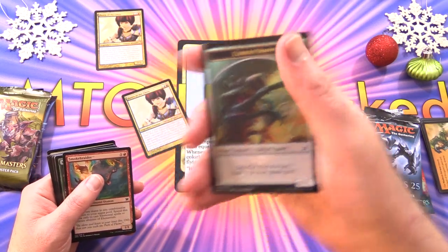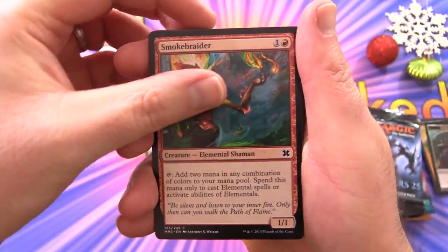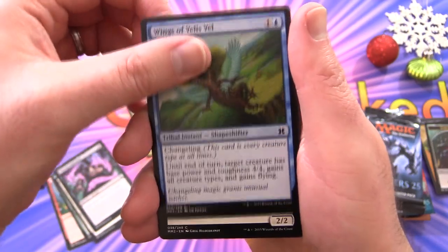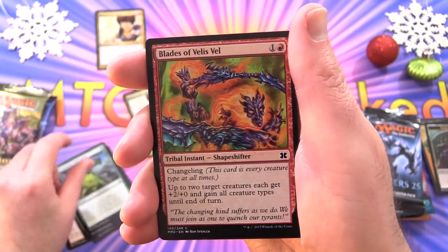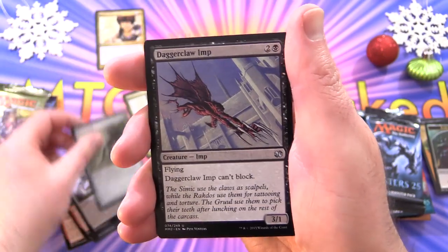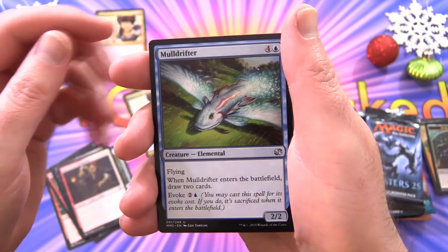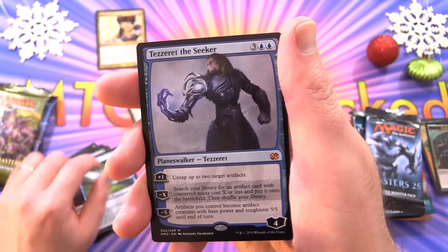We've got an Eldrazi Spawn token here. Let's get into it. We've got Smoke Braider, Matka Rioters, Conclave Phalanx, Walking Nightmare, Wings of Velis Vel, Waxmane Beku, Commune with Nature, Blades of Velis Vel — bit of Velis Vel action going on — Sickle Slicer, Flayer Husk, Dagger Claw Imp, Hearthfire Hobgoblin, Creature Goblin Soldier, Moldrifter. And a Mythic — yes! Tezzeret the Seeker. Fantastic.